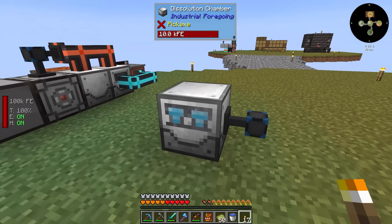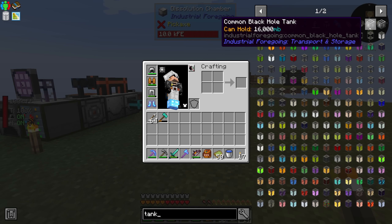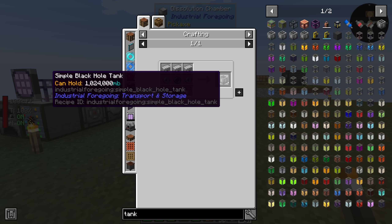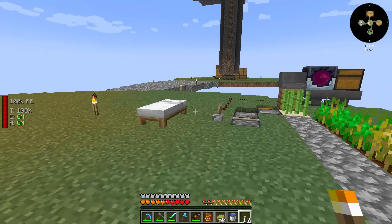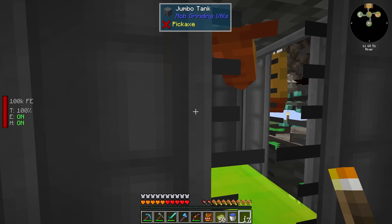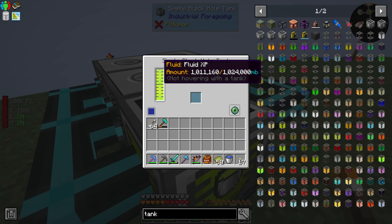So last time we ended up making this dissolution chamber and we were making ourselves a tank - the simple black hole tank. We made this thing to hold a lot of fluid, and then I realized that the tank from mob grinding utils, this one right here, holds the same amount and it's way cheaper than this particular one. This guy is almost full as well.